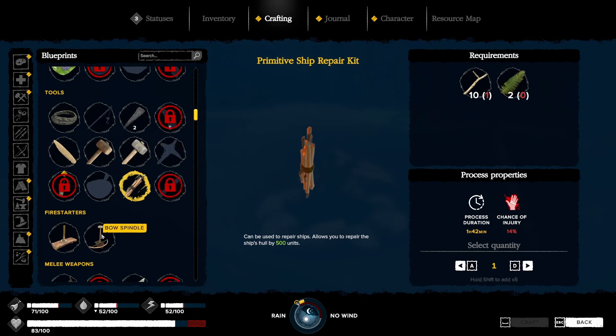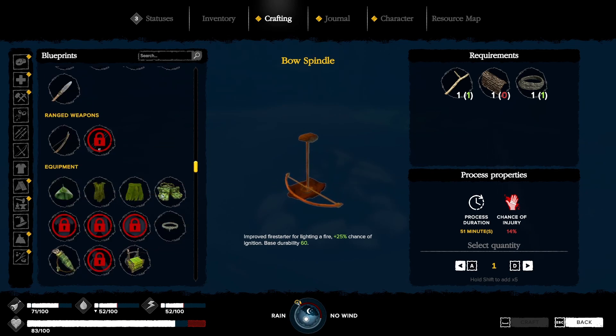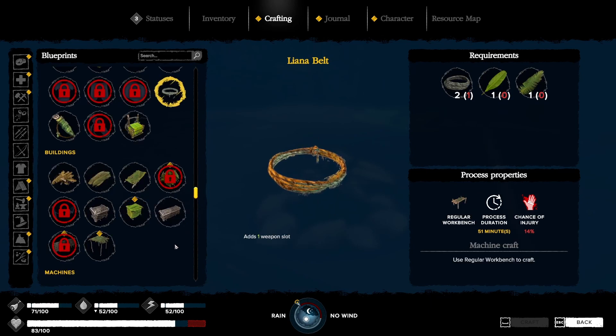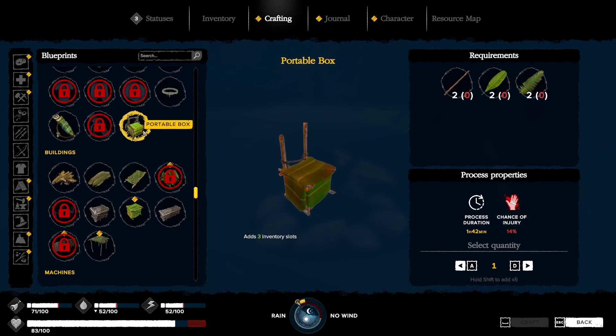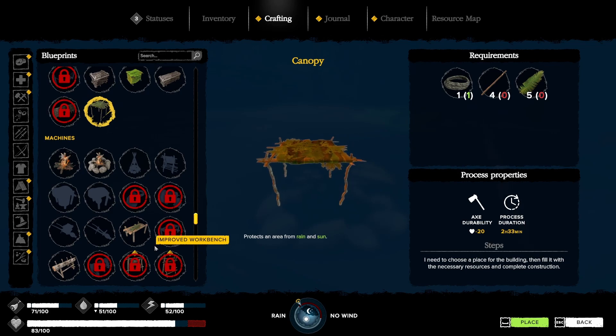Primitive ship repair kit. Yeah, we can make this bow spindle now. Wooden club. We're gonna have to start making these clothes and this belt. Portable box — that's basically just a backpack that only gives you three slots. Very primitive. Smoke signal. Bed of leaves. Make more boxes. A canopy — we can make a canopy now. If we were living outside. Instead, we're living in the dark cave.